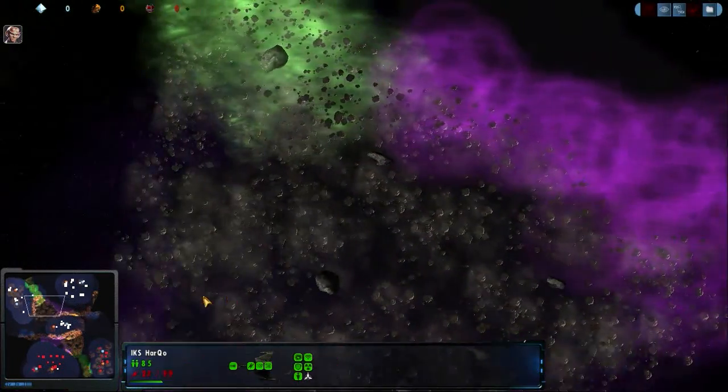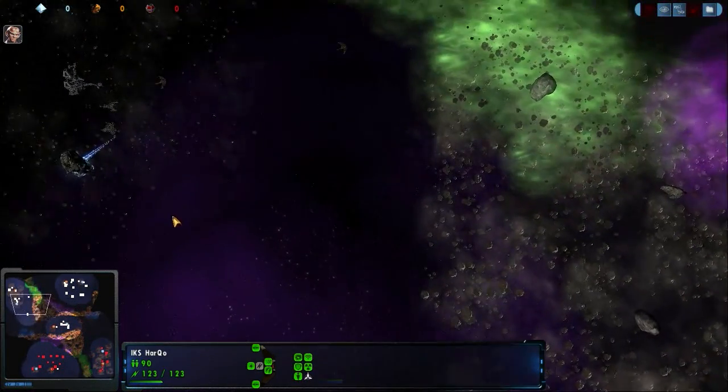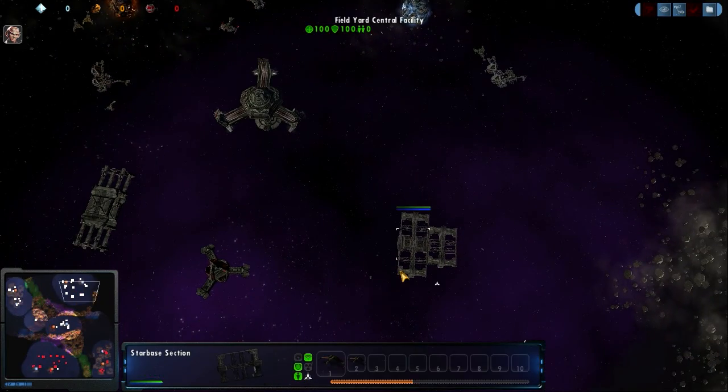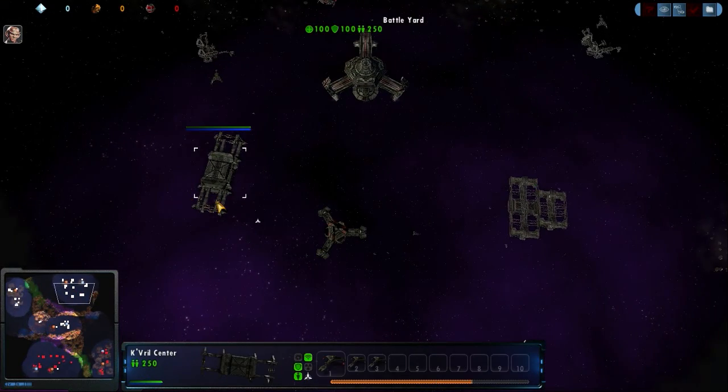He does have a few Kvorts coming out, and these are very strong ships for the Klingons. He's got a total of four on the board, and a pair more on the way.